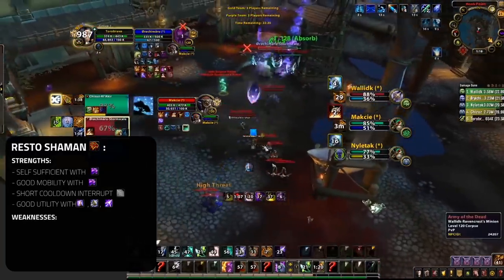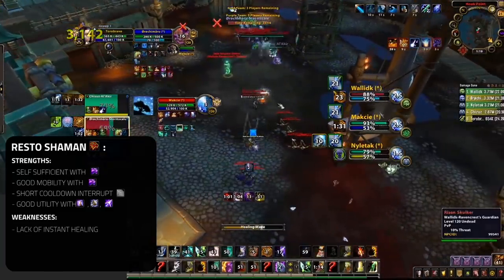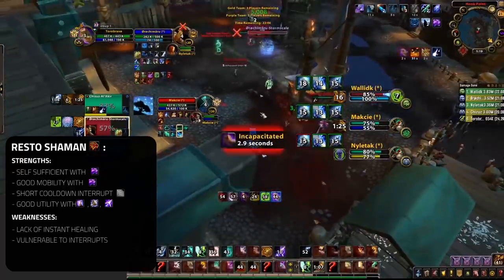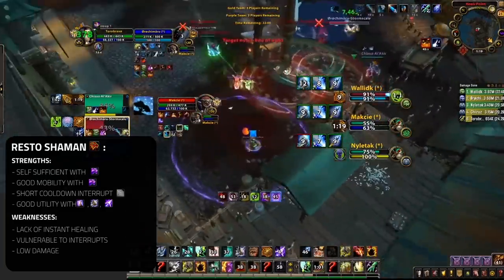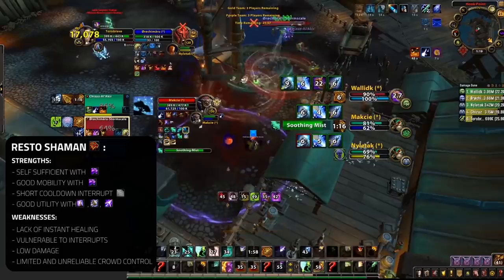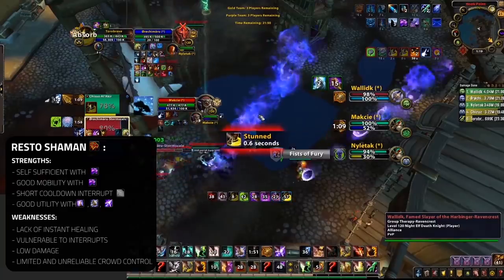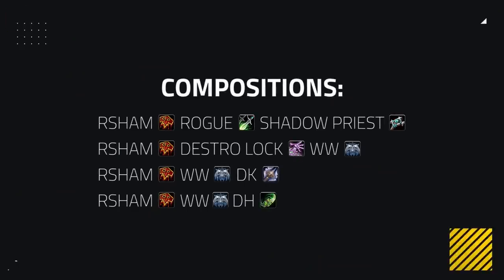Why we don't see Restoration Shamans higher is their weaknesses. Restoration Shamans right now simply lack any form of instant healing for their teammates — if you don't have Healing Wave or Spirit Link you're going to have to hard cast, making them very vulnerable to interrupt. On top of their weak healing, Shamans don't bring much damage. Although neither do Mistweavers really, they make up for it with reliable CC — something Shaman also lacks. With the majority of teams having a Hex Dispel and Cap Totem being very unreliable, Shamans can lack crowd control. For composition, Shamans have a few options: RPS, Windwalker Destro, Windwalker DK, and Windwalker Demon Hunter can all do extremely well.